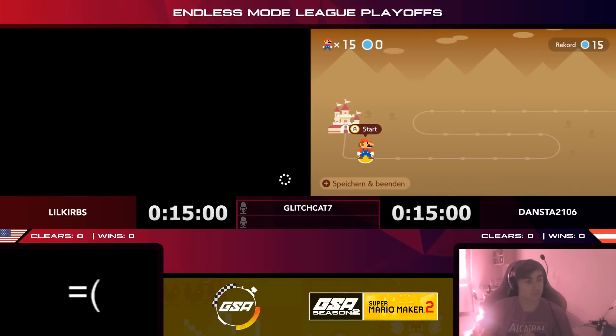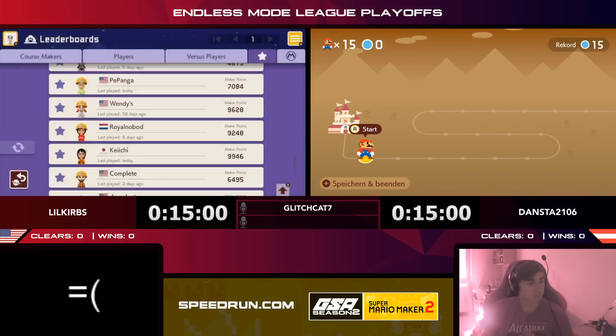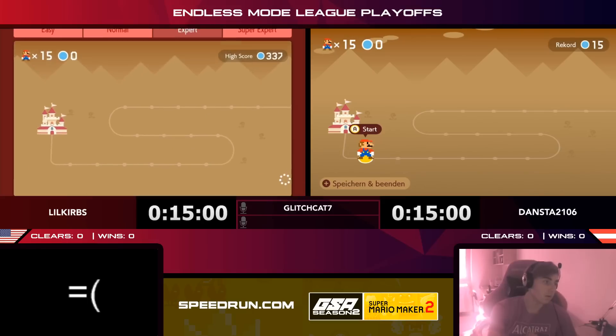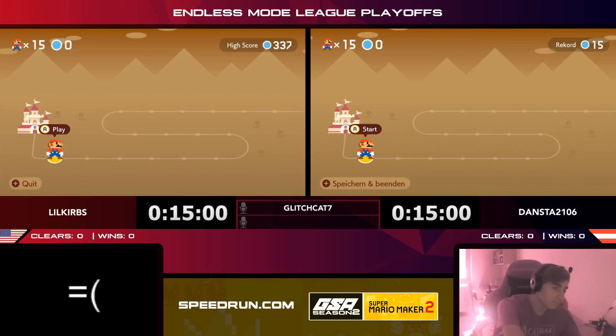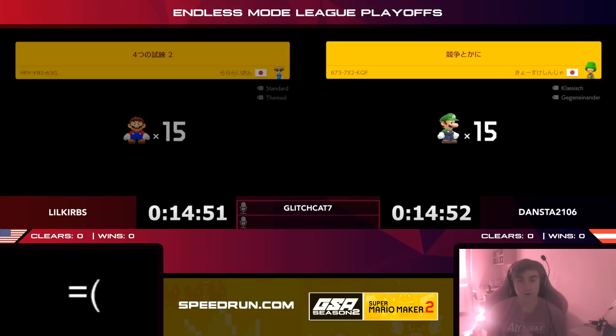Hello everybody, welcome back — this is GSA Super Mario Maker 2, it's the finals, and we have a really exciting matchup: Little Curbs versus Dansta. The rules: they can play as many levels as they want, skip as often as they want, but they're trying to get the most clears. More clears wins. If they game over, they lose a point. We're playing best of five, so three wins to get it. I'm Glitch Cat 7, and we're ready to go.